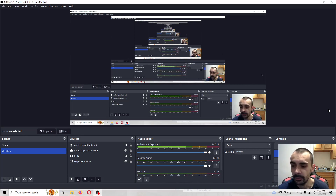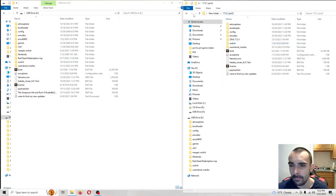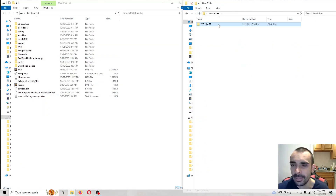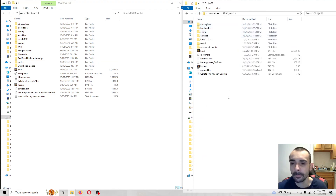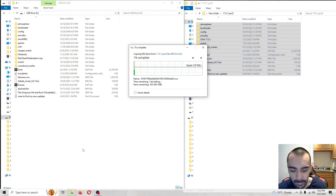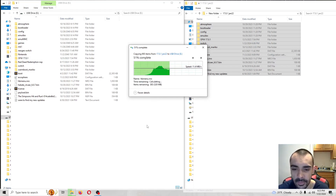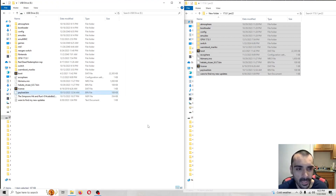Let's jump onto the desktop. Go ahead and download my pack — just right-click, extract here. Then you'll get the folder. We're going to copy and paste everything and override it to the root of the micro SD card. Be back when that's done. If a prompt pops up, just press 'Replace the files' then click 'Yes to all.' That puts everything on the SD card, so I'll meet you on the system.